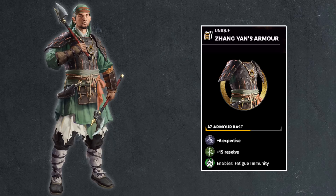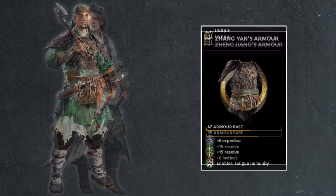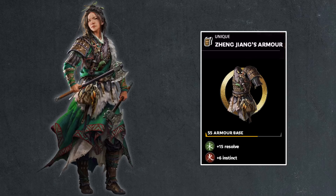Then we have Zhang Yan — 47 base armor value, 6 points of expertise, 15 points of resolve, all combat focused, and most of all, fatigue immunity. And unlike Zhang Fei who also has this, champions have a lot of health — they don't lose much morale very often. The stubborn trait, which champions have a higher chance of getting, gives you Unbreakable. So it's easier for champions to get Unbreakable and take advantage of fatigue immunity versus a vanguard — this is a perfect build for Zhang Yan. Then Zheng Jiang: 55 armor, 15 and 6 split stat. No bonuses. You'd rather see 18 points of resolve, but you get 21 split between two combat stats. Kind of not ideal for a faction leader, but not shabby. And with that, we're done with the base game.